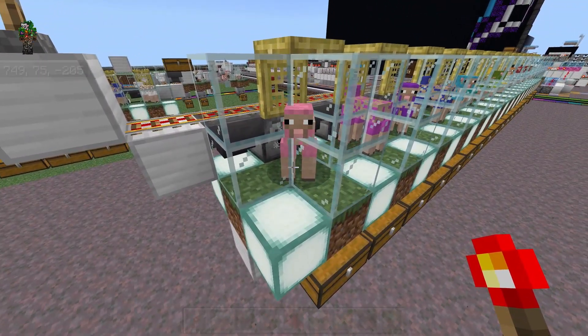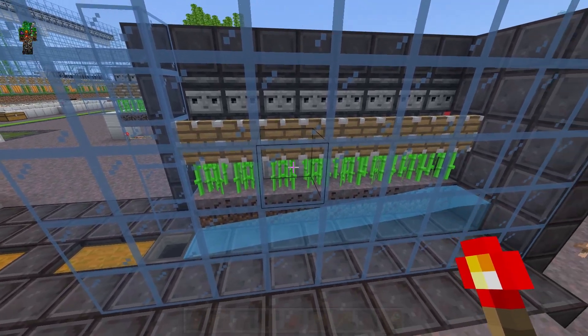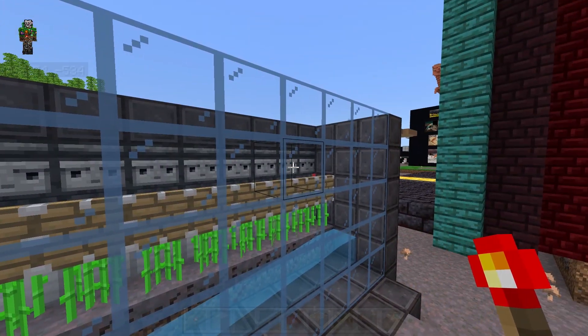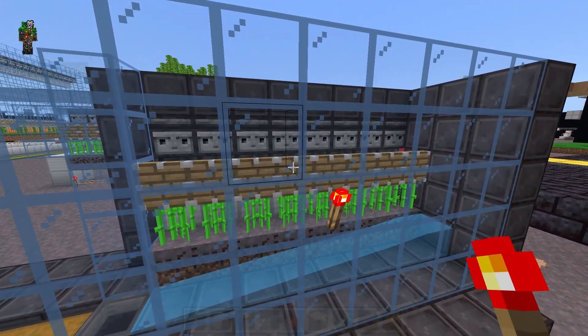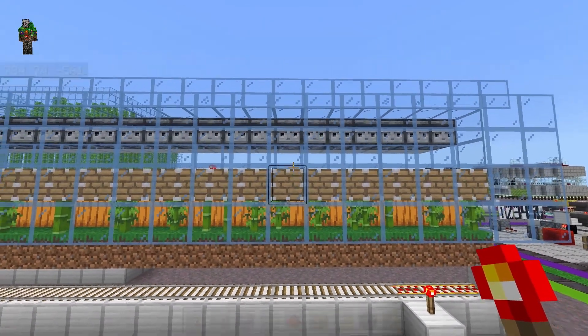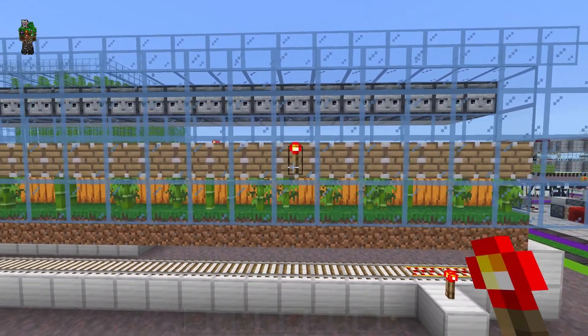you could have one torch per two sheep if you wanted to. Now for sugarcane and bamboo, it's actually a good thing that it activates upon world load. Because if you only had one torch controlling an entire farm, some of the crops would grow to max and no longer be able to grow. But at least they would get harvested when you loaded the world.